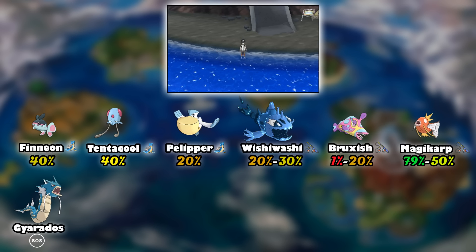Magikarp, the most annoying fishing Pokemon that shows up everywhere, has a 79% chance of showing up when it is not bubbling, and that chance is reduced when the water is bubbling. Magikarp can obviously SOS call in Gyarados, and that is of course the only way that you can get Gyarados via SOS in the game.